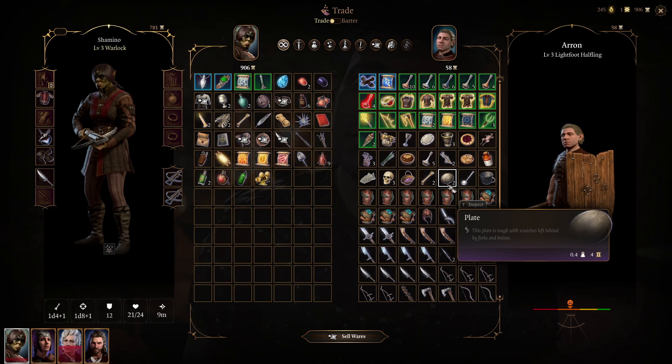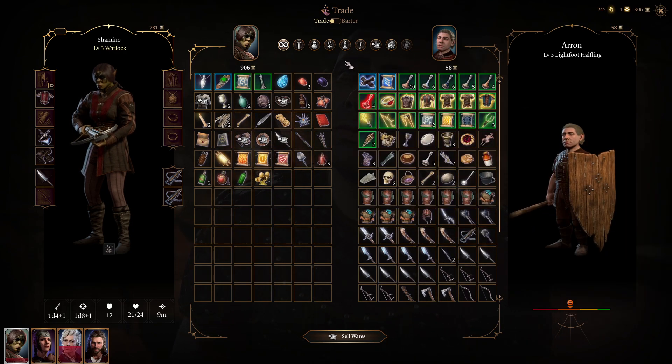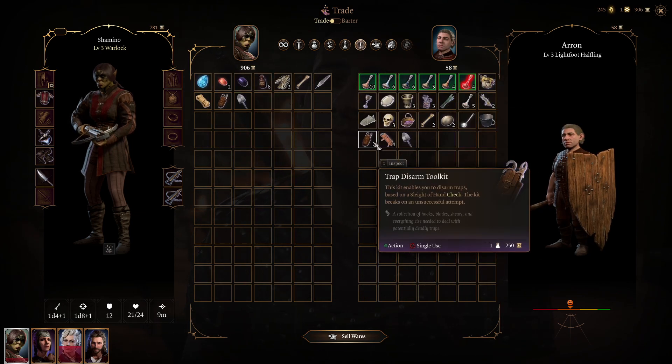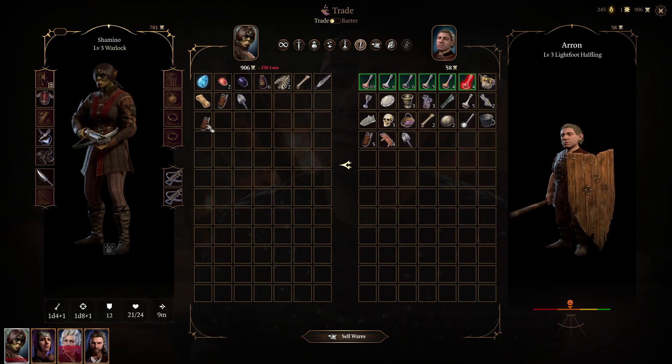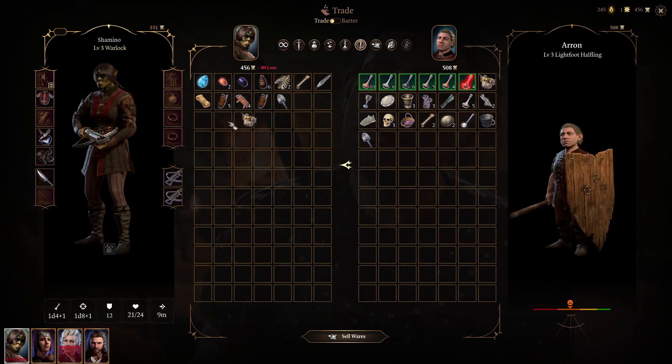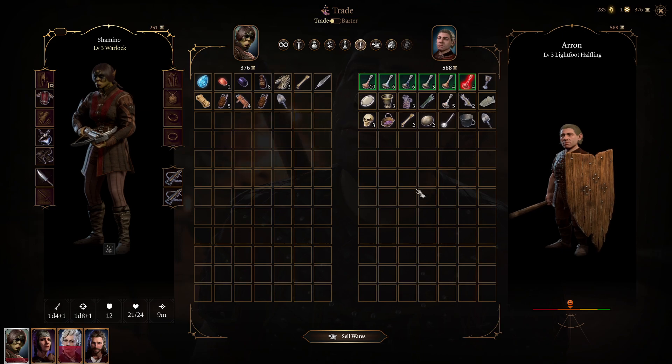What I saw is that the consumable stock does change. So I'm going to buy all the traps, the thief tools, and the supply pack. Probably other things will respawn too.